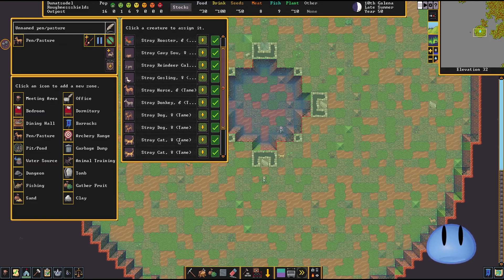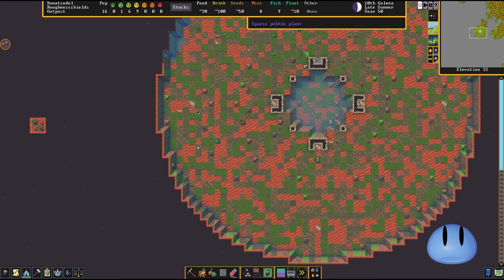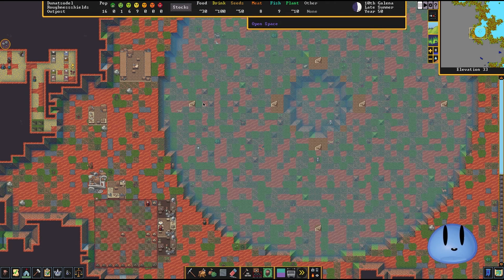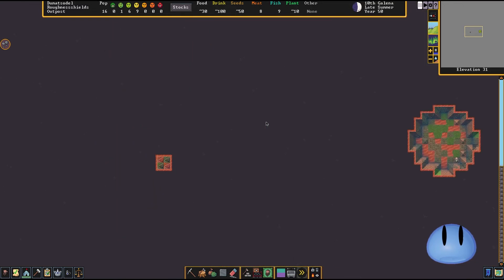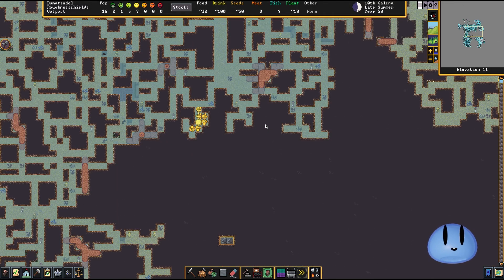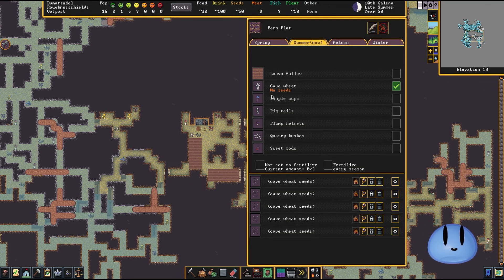This one is female. So we don't actually have that much. We could have some meat if need be with these animals, so I'm not too concerned. Otherwise, the farm plot that we made in the last episode, way down here, could be turned into making us more food with the plump helmets. We could just spew out plump helmets like crazy in the hopes that we have enough. But we do have cave wheat growing currently, so I'm not too worried.